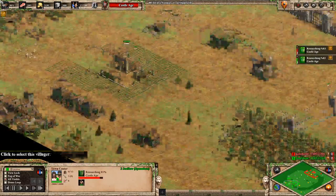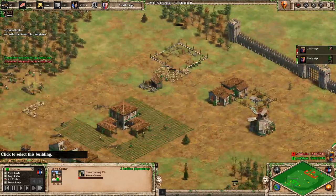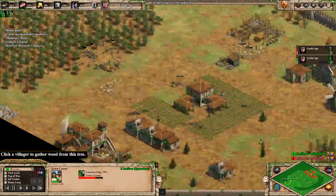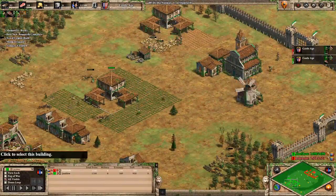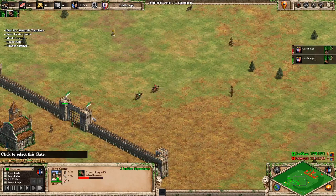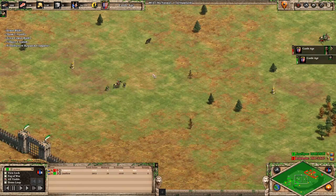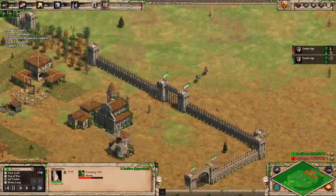Now we reach Castle Age. I'm going to add town centers and add a monastery to take the relics — that's very, very important in 1v1 Arena. If you don't have the relics and the game goes to Imperial Age, you are kind of screwed. I'm doing a town center on the gold, another on the wood. Adding wheelbarrow and going to fight for the relics. Always try to patrol with your scout and try to snipe the monks. I misclicked here so both of us lost two monks — always pay attention to your scout when fighting for relics.